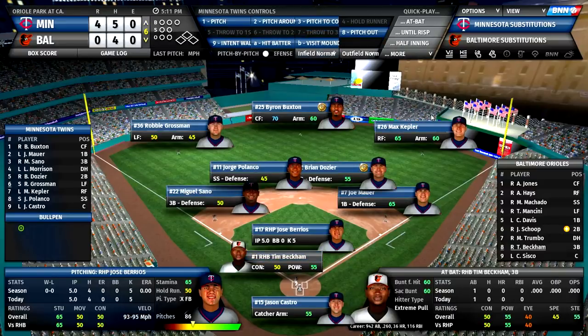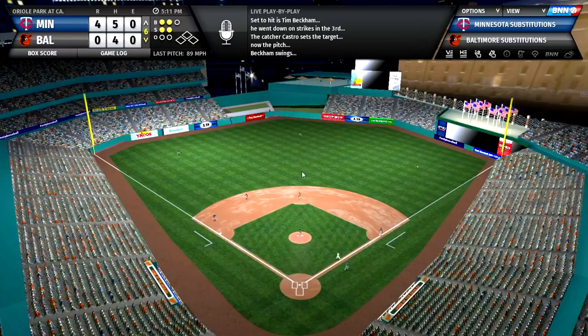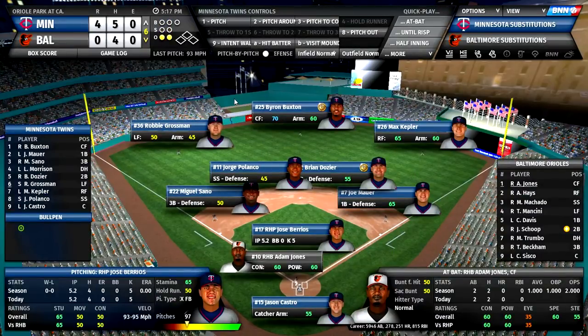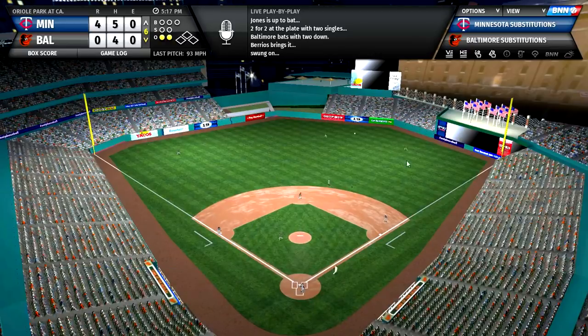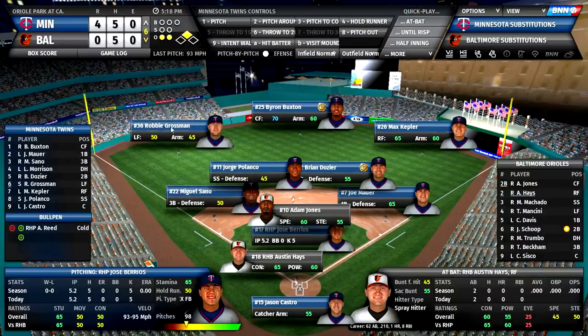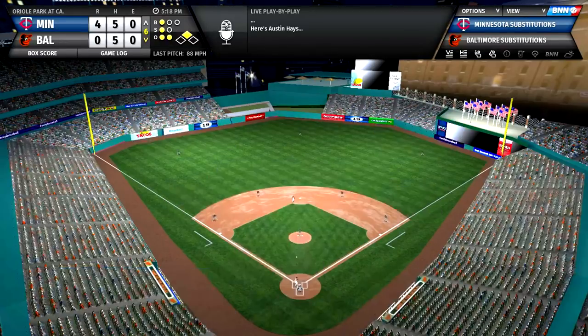I'm going to focus on pitching now. Barrios looks like he's not having much of a problem today — I knew he was the right choice for opening day. His pitch count is a little high though, and I should have somebody warming up. All I have to do is go to the bullpen and get Addison Reed warming up — he was the big reliever addition the Twins made this year. There's a double for Adam Jones and I really need to get Barrios out of this game probably.